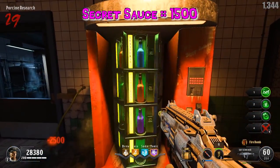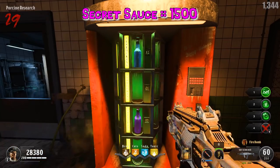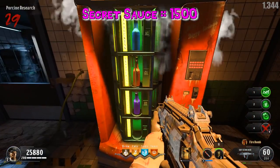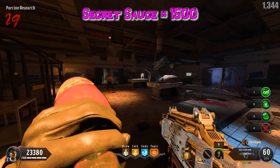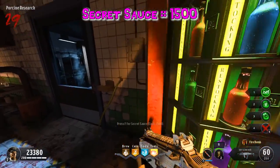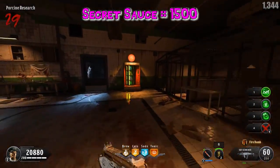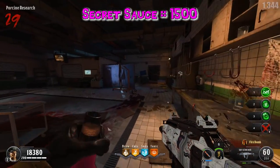And finally, Secret Sauce is worth 1500 points and you will receive a random perk not assigned to another perk slot. The modifier will be the modifier of said random perk. It's important to note that if you don't like the perk you received with Secret Sauce, you can repurchase Secret Sauce for a different perk.